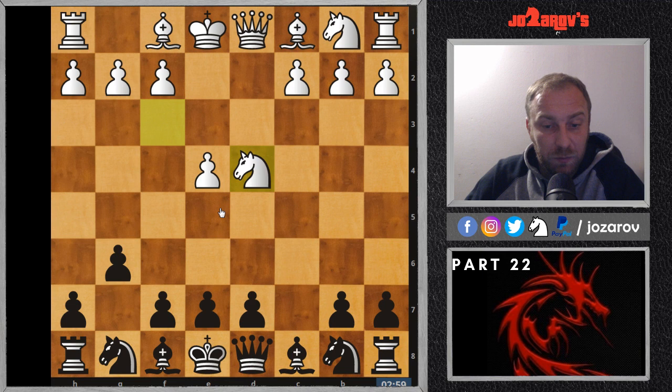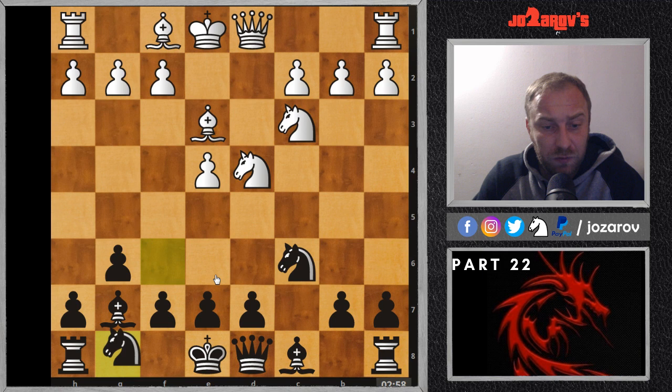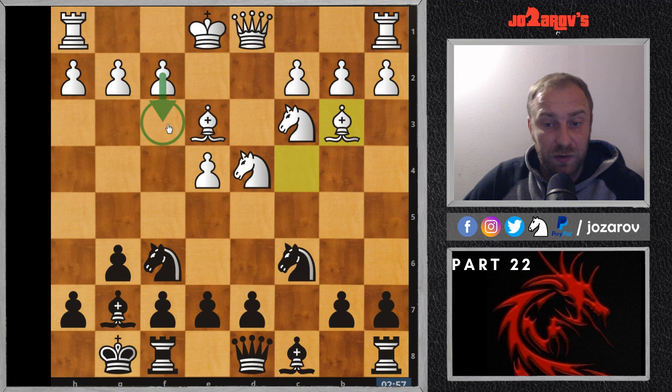As I said, the main idea of the Hyper Accelerated Dragon Sicilian Defense is not to immediately push the pawn to d6. We play knight to c6 and bishop to g7 and knight to f6 — without playing d6 — because one of the main ideas is the move d5. So the position goes: bishop on g7, knight on c3, knight on c6, bishop on e3, knight on f6, bishop on c4, castling, and now bishop to b3. This is white's preparation to go into the Yugoslav Attack.